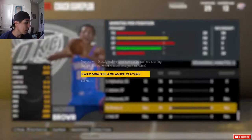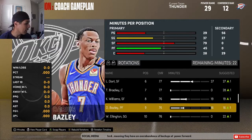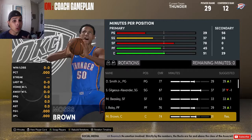The rotation is going to be Dennis Smith Jr., Shai Gilgeous-Alexander, Malik Beasley, Isaiah Roby, and Tony Bradley. Lorenzo Dort is still going to get playing time. Moses Brown will start, Tony Bradley could be the backup center. Wayne Ellington is old and doesn't need playing time, so we'll put Tony Bradley up with 22 minutes. Moses Brown gets 31 minutes a night.